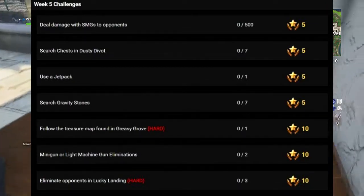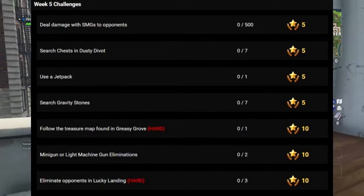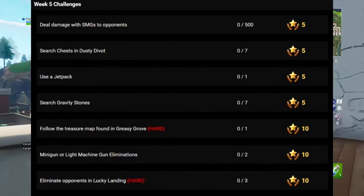Number two is search chests in Dusty Divot — obviously seven. It's the same as last week except it was Wailing Woods, so you don't really need help with that one. Also, use a jetpack.